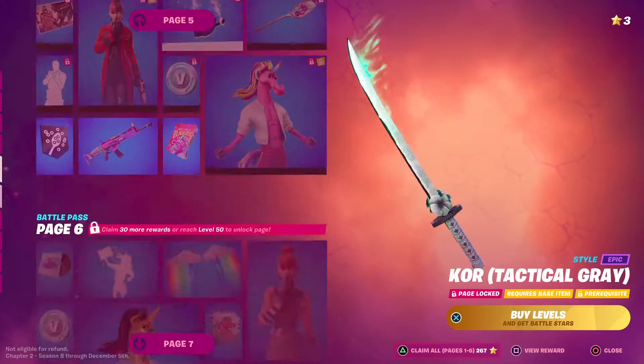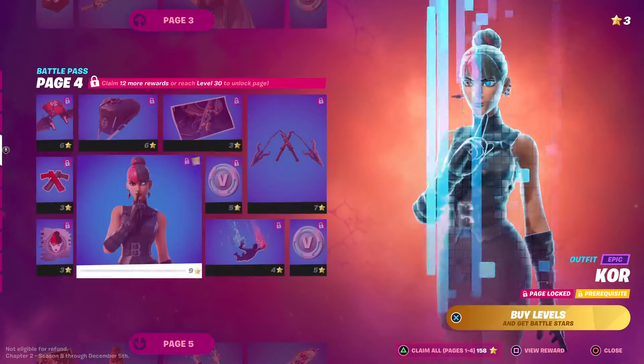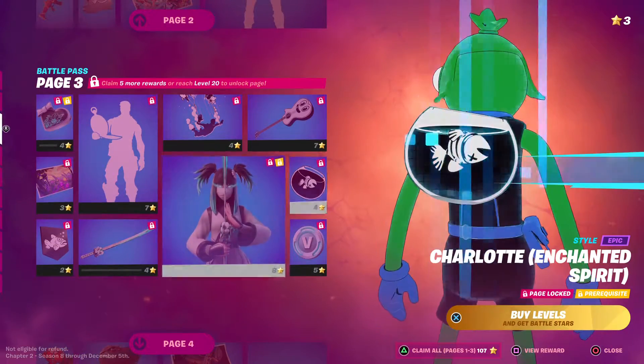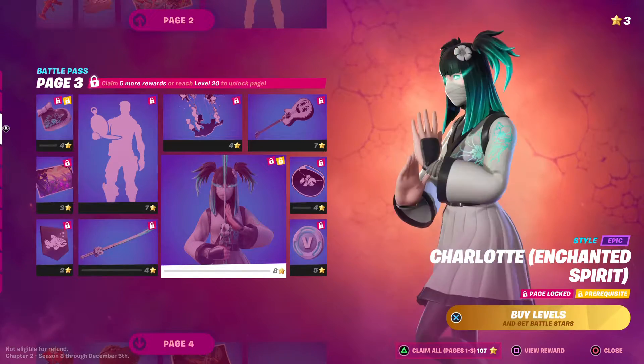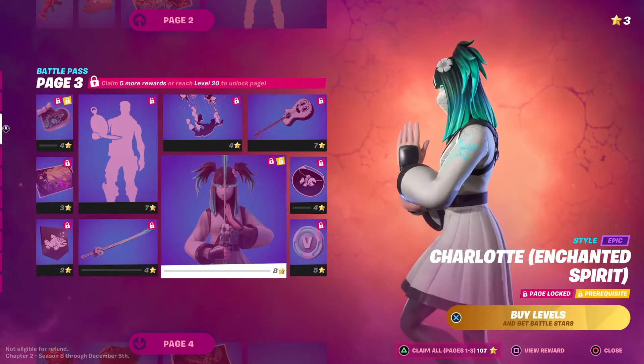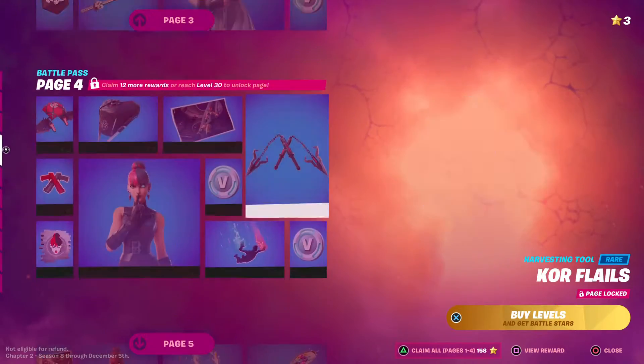We have the badass ninja sword. And we have her — we have Charlotte's spirit form. Couple hundred more V-Bucks.